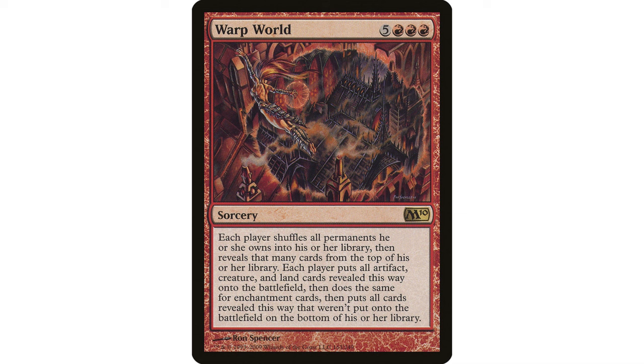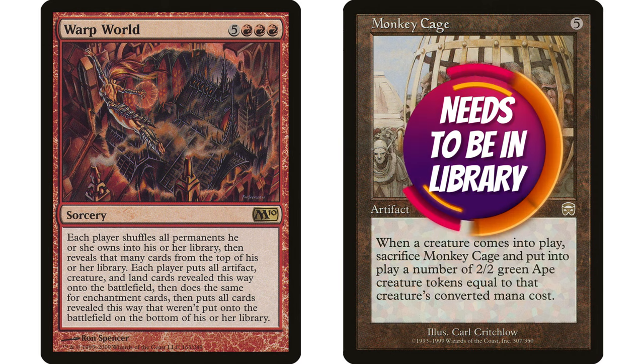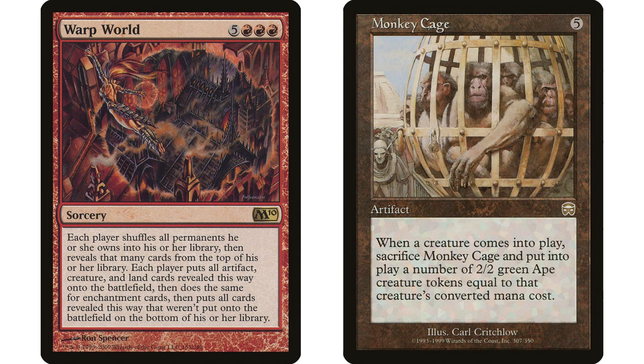Monkey Cage — five mana artifact — when a creature enters the battlefield, sacrifice Monkey Cage and create X 2/2 green Monkey creature tokens where X is that creature's mana value. Now, this only works if your Monkey Cage is in your library and you happen to get it off your Warp World reveal. It's a prime chaos win because you've got to get lucky — you need the Monkey Cage to come out of your Warp World effect.